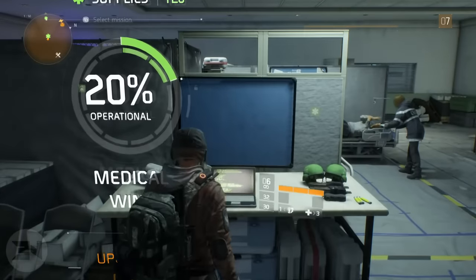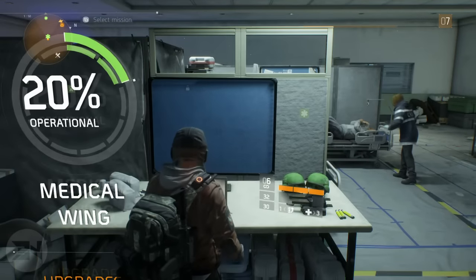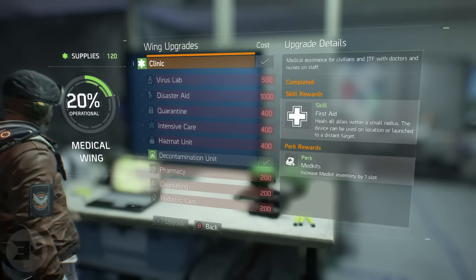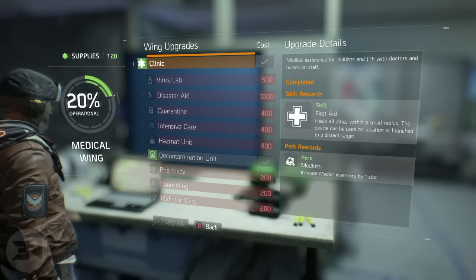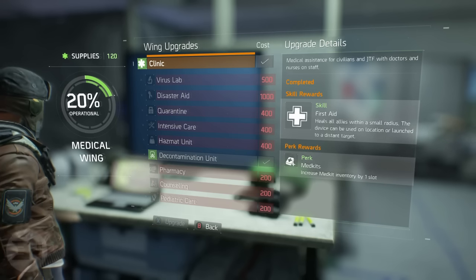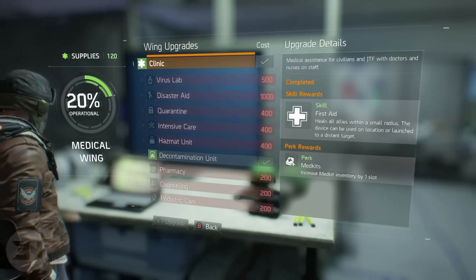One of the first perks you want to unlock on the medical wing will help you gain more credits and money, which is used to buy armors and weapons. When you first do the medical wing mission and get the doctor back to base, you automatically open the clinic and will probably have around 200 supplies to open one of the perks.